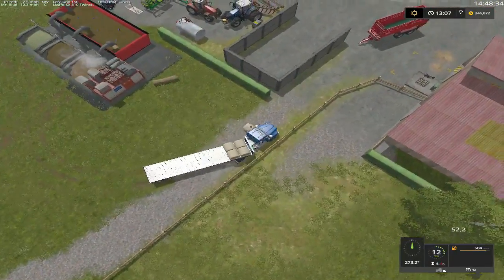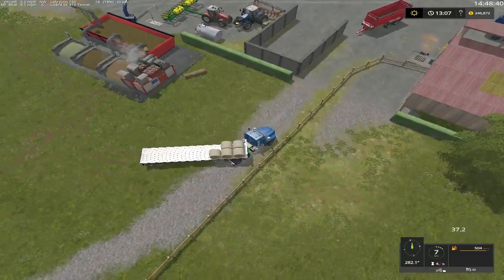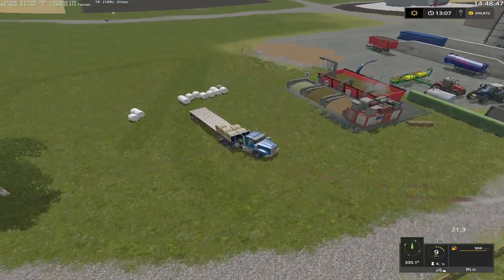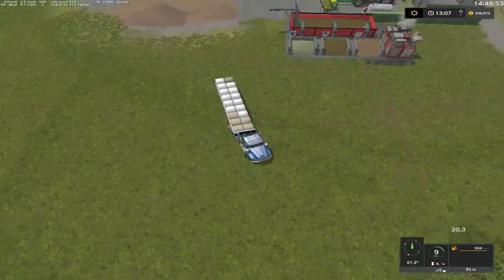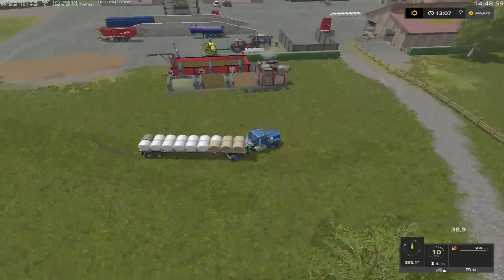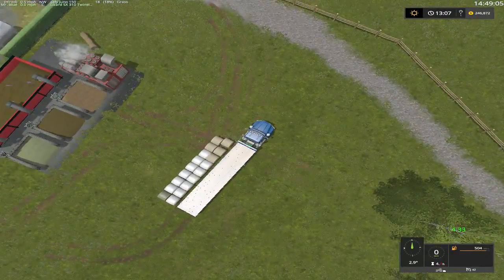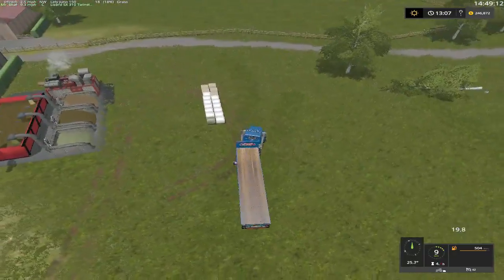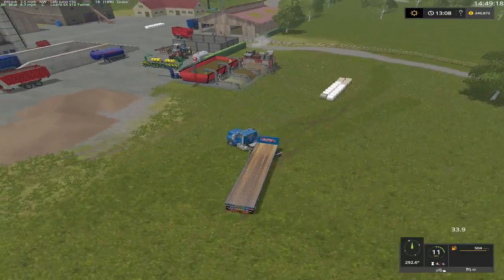If we have this truck down at the sheep or something, we can always use the telehandler to pick up a couple of these and throw them in. I'm just gonna pick them all up - we're gonna tie them sideways so hopefully they won't roll. X, Y. I pretty much got the truck down, folks. We gotta come over here and cut some trees.